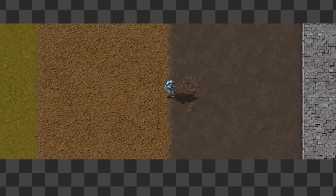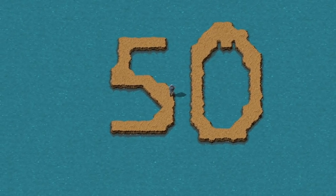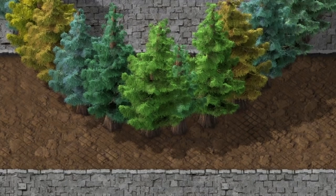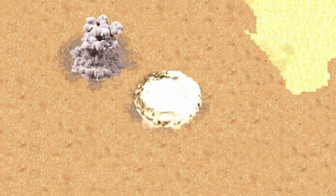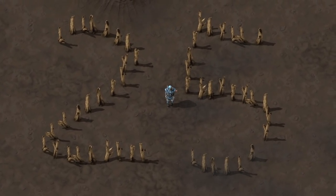Every tile in Factorio absorbs a fixed amount of pollution per second. For grass, it's 75 units. Water absorbs 50 units, and tiles placed by the player — like concrete, stone bricks, or landfill — absorb nothing. This is why you should nuke all the landfill and turn it into nuclear ground, which soaks up 25 units per second.